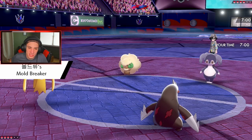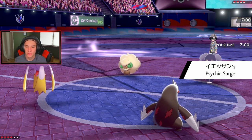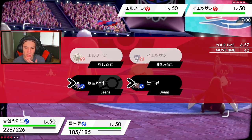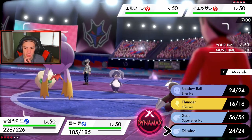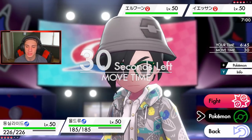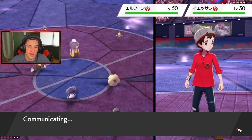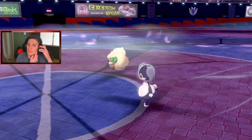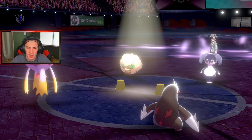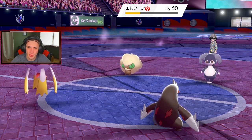We get Psychic Surge up, and we are Mold Breaker so we hit through abilities. I decide to go Tailwind to boost speed rather than Dynamax turn one. I'll go Iron Head into Whimsicott and if he uses Follow Me I'll slide to Indeedy. He goes Tailwind for Tailwind — then a Trick comes out! He gives my Driftblim a Ring Target, taking my Weakness Policy. Ring Target makes moves that normally have no effect land on the holder.